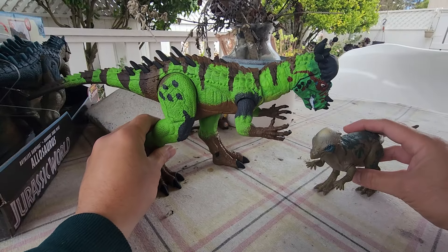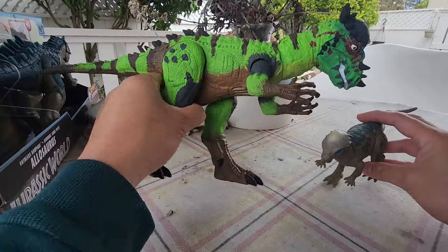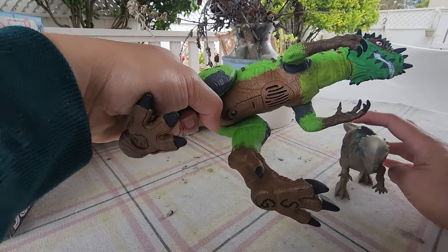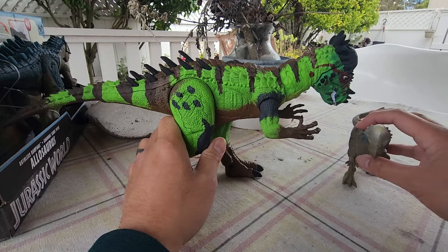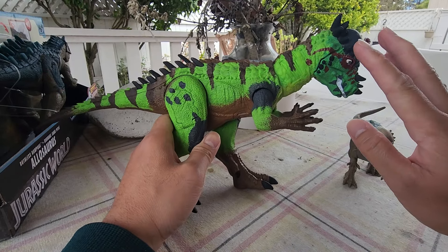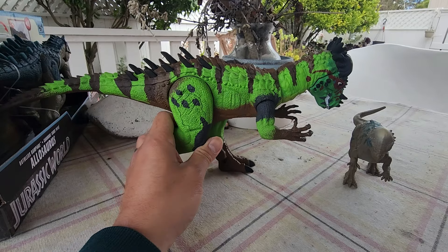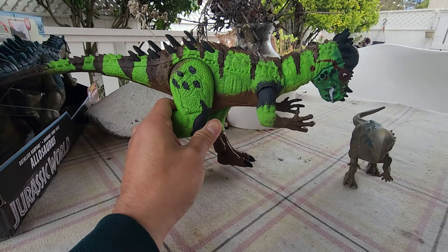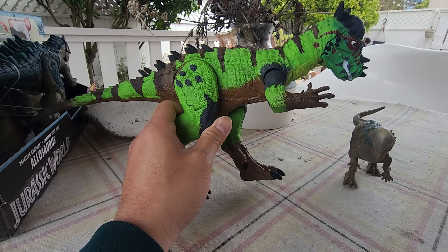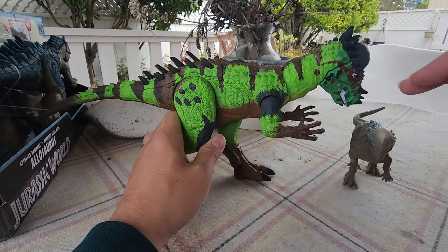This is another Pachycephalosaurus added to our collection. There's the belly part — definitely from Beasts of the Mesozoic. The body of the original Pachycephalosaurus I already disregarded because it looked like a cheap toy, so there's no need to keep that — just saved the head. The head of the original Allosaurus went to the Kasai Rex.